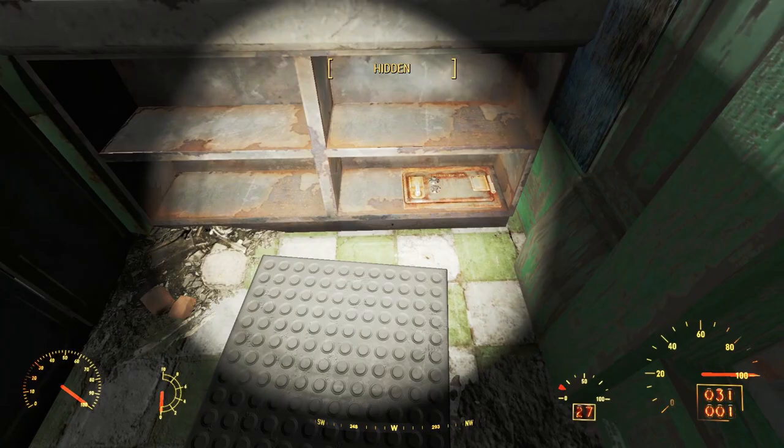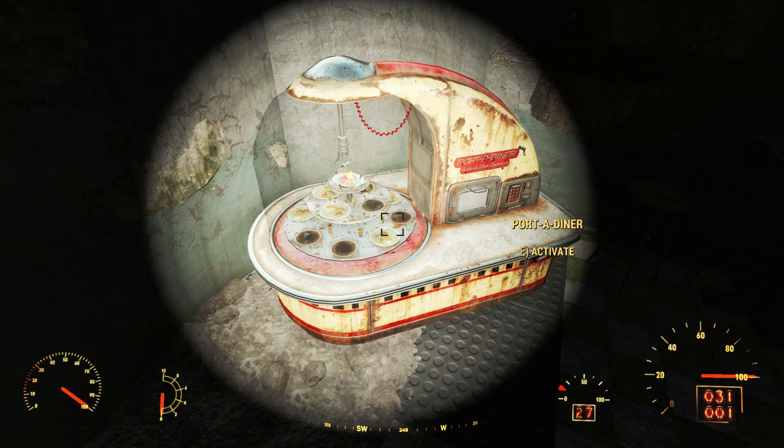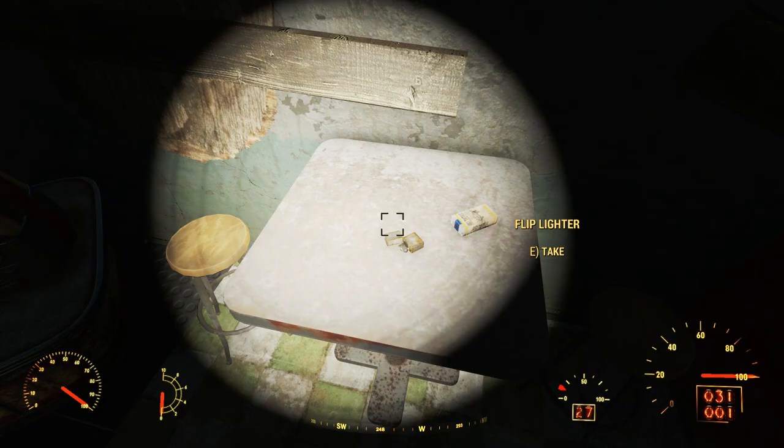When we head to the register, we see a floor-mounted safe behind the counter, locked with an expert lock. Back out from behind the counter, we can try our luck at getting a perfectly preserved pie from the port-a-diner here. As always, I fail miserably. And we see one more skeleton on the ground — that's it for Mean Pastries.